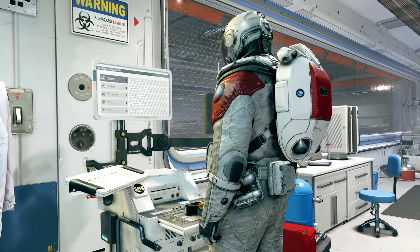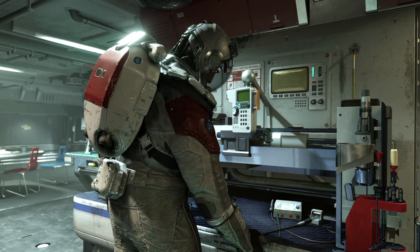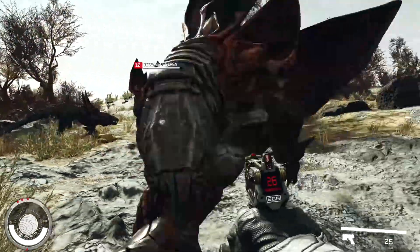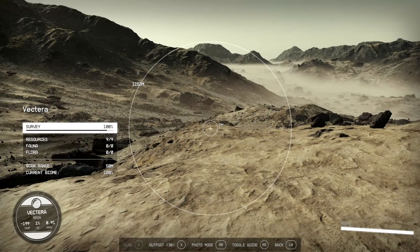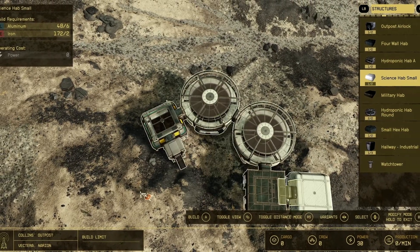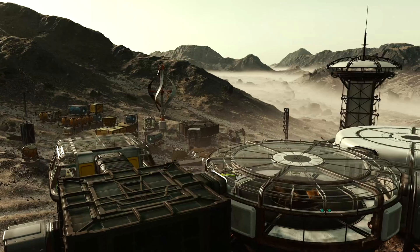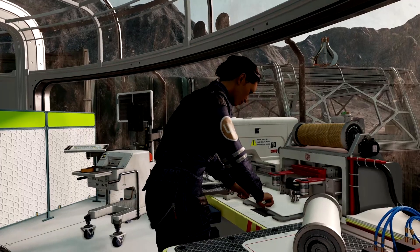And there's deep crafting systems — from running research projects with resources you find, to crafting weapon mods needed to survive. And you can build your own outposts. These act as a home away from home for survival and resource generation. You can choose where and how to build each one, and you can hire characters you meet to keep it up and running.